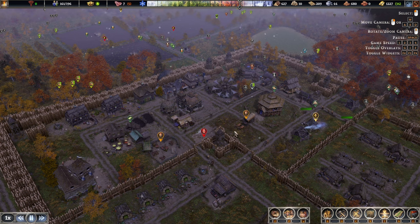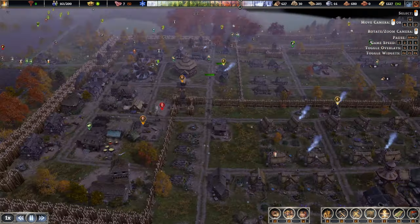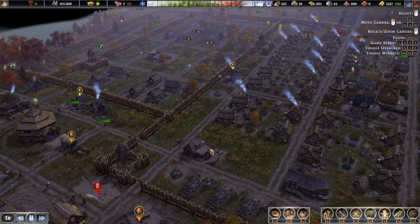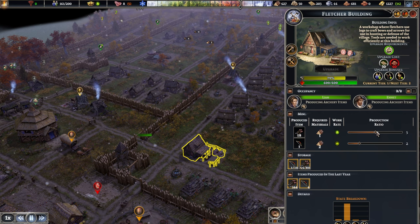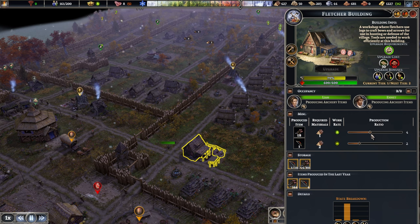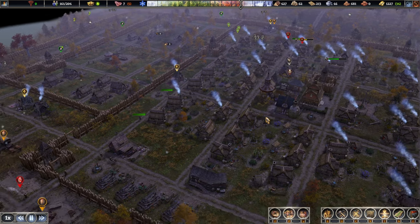Let's take a quick look at where our fletcher is. Okay, right here. So it's 2 to 5. Let's drop it to, I don't know, 3 to 2. That should be fine.